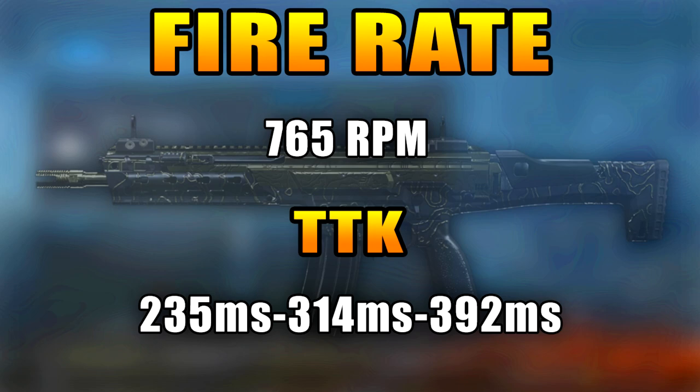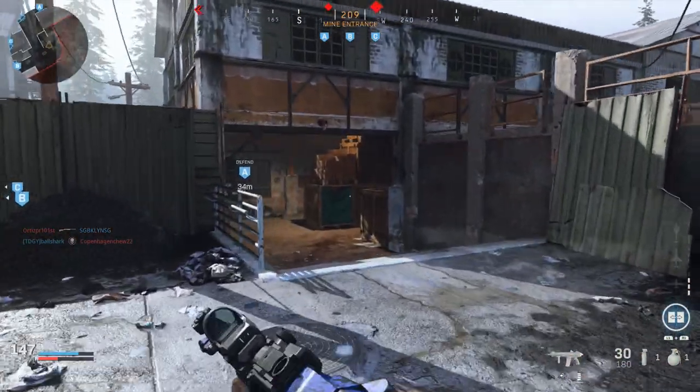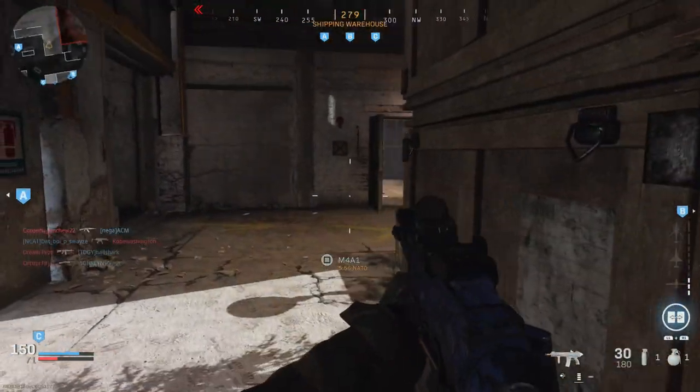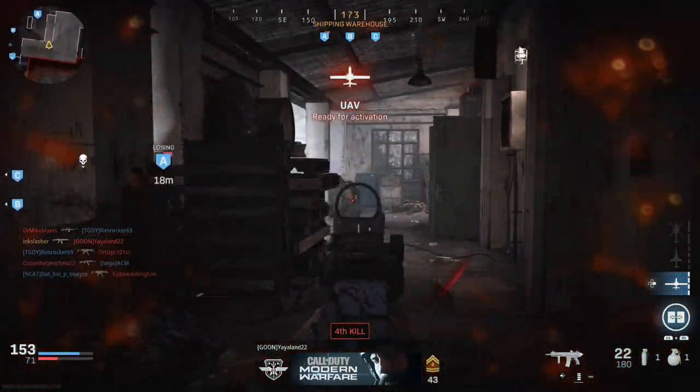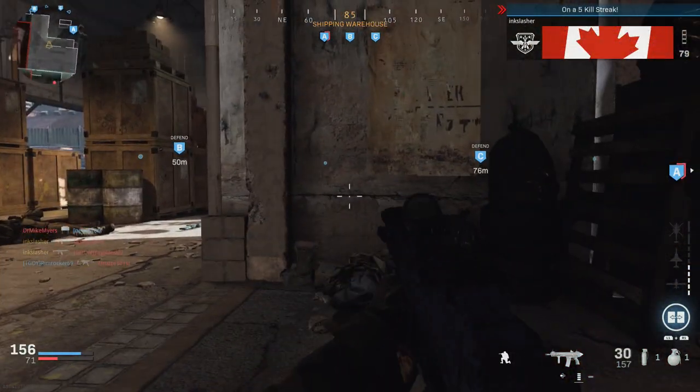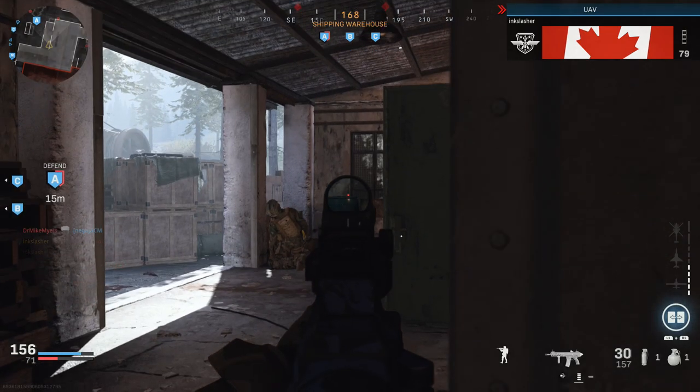The Kilo's fire rate is 765 RPM — essentially 70 RPM slower than the M4A1, which is actually a pretty big deal considering they both have the same damage profile. The time to kill looks like this: 235 milliseconds up close, 314 milliseconds at mid range, and 392 at long range, all of which can be reduced by headshots. Any weapon with a maximum time to kill under 400 milliseconds is generally pretty good, but it's just overshadowed by the M4A1, which has the same damage with a faster fire rate.